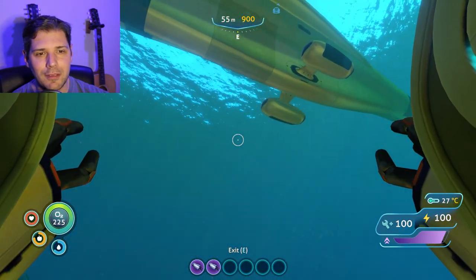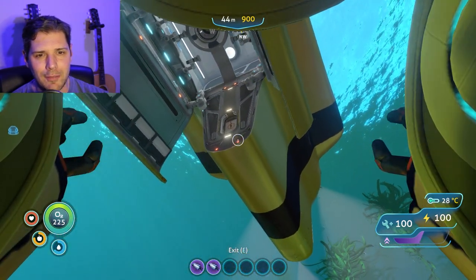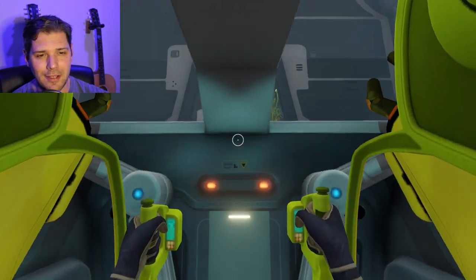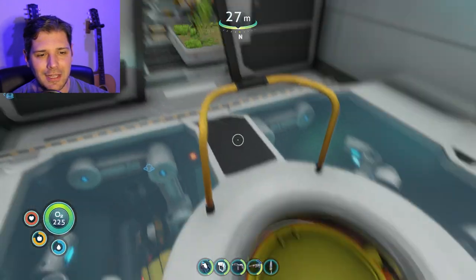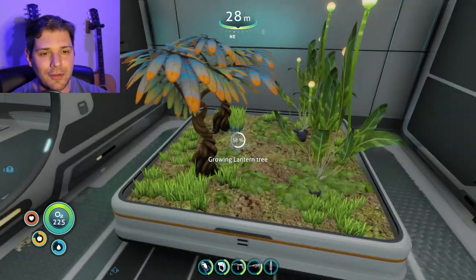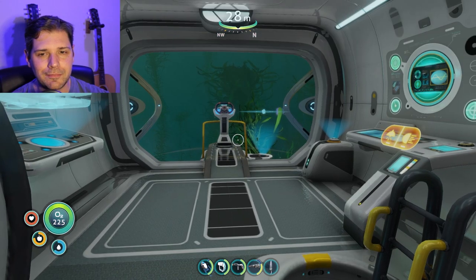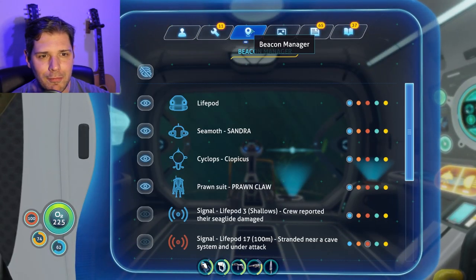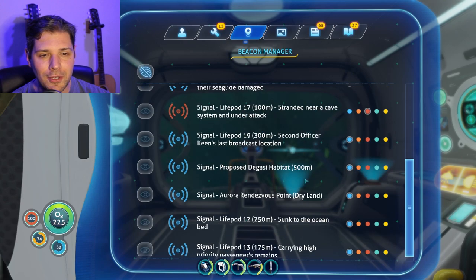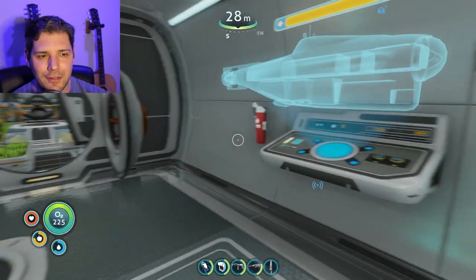We're gonna grab Prawn and bring him in. There's the docking animation — you can dock your stuff inside the Cyclops and it's just there. I also built a planter because now we can have fruit, chinese potatoes, and lantern trees growing. Let's set the beacon for where we're going — most of you who've played this before have probably been yelling at me: we are going to the proposed Degassi habitat, 500 meters down. That's where we're going.